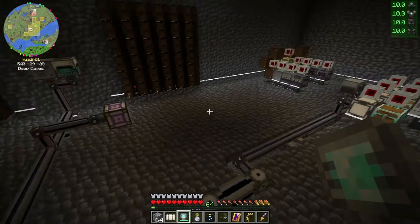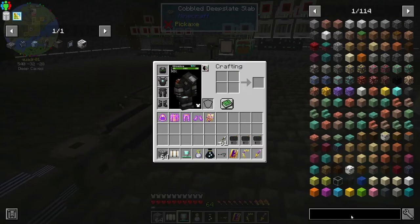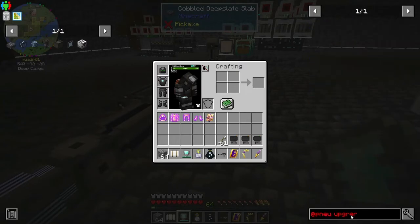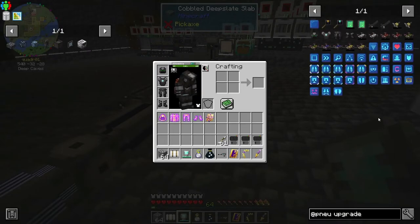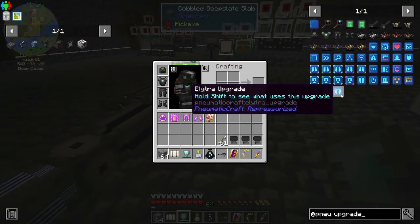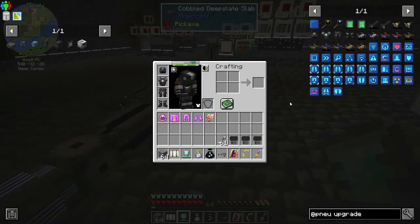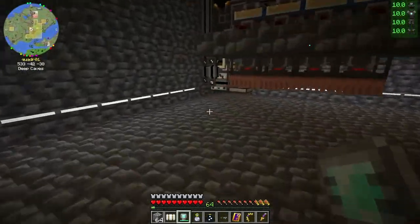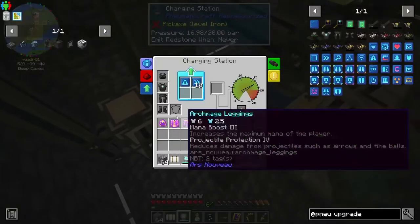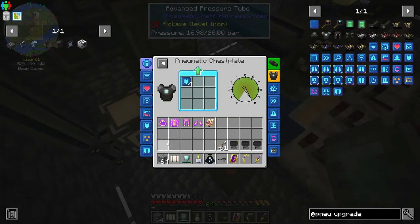On the chest piece, the elytra upgrade can only go on the chest. It takes an elytra, and if you come over here to the charging station and put it in, here it is — the elytra upgrade.